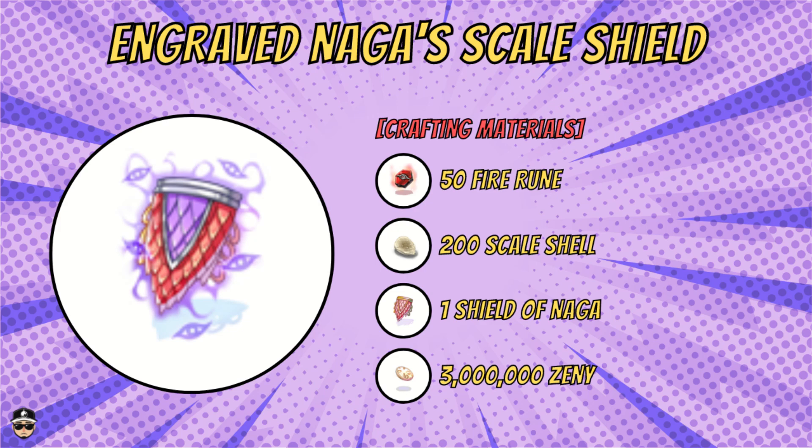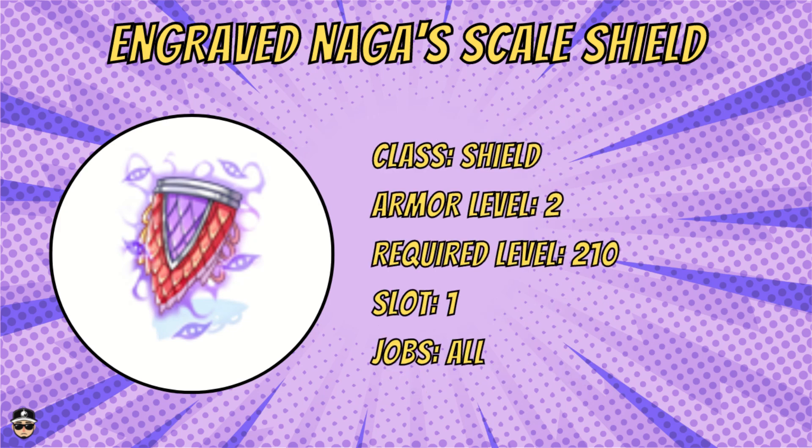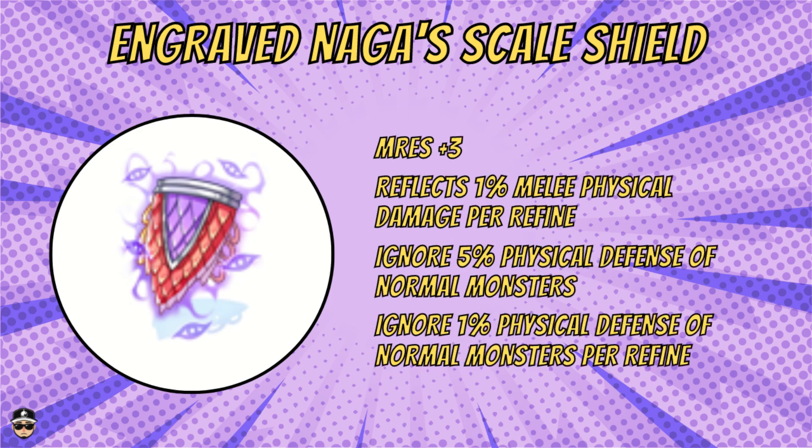Moving on to the engraved Naga Shield. You need 55 runes, 200 scale shell, one Shield of the Naga, and three million zenny. It's a shield, armor level two, required level 210. Initial stats give three M.RES and 1% reflect of melee physical damage per refine — so at plus 10 that's 10%. You also ignore 5% physical defense of normal monsters, plus an additional 1% physical defense of normal monsters ignored per refine. Interesting, though I'm not sure how it compares to the GNA gear.